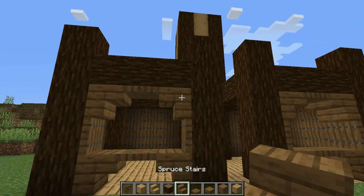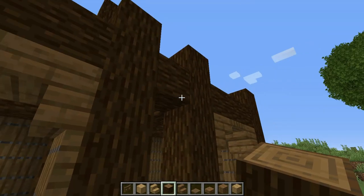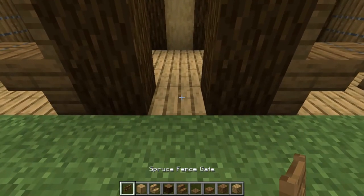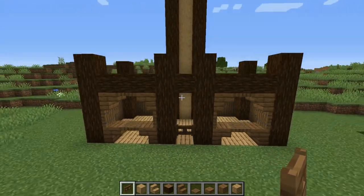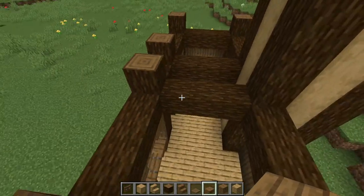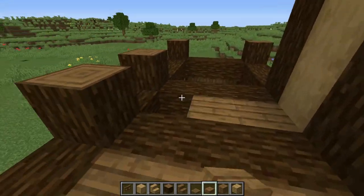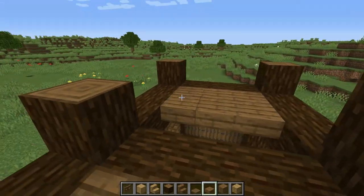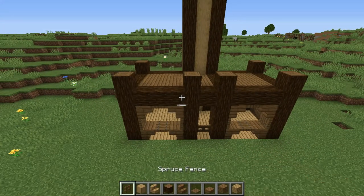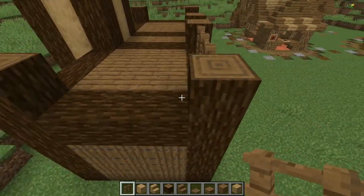Now get your spruce log and place one sideways right up there, and a spruce fence case right there. Then get your spruce slabs and let's make some flooring here. Now we're gonna grab your spruce fence and place them on the edges right here.